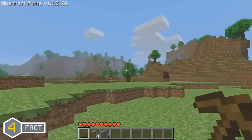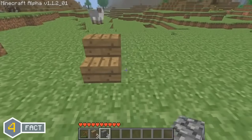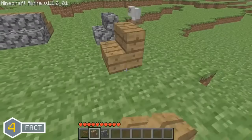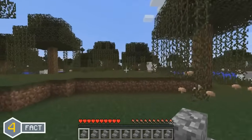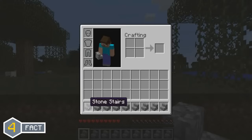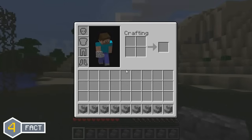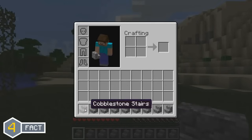Stairs were added in the Alpha version of Minecraft, starting off with only wooden and cobblestone stairs. From Minecraft Alpha all the way up to Minecraft 1.7.2, cobblestone stairs were actually named 'stone stairs' and it took Mojang over 4 years to fix this. In the Minecraft 1.8 update, cobblestone stairs were finally renamed from 'stone stairs' to 'cobblestone stairs'.